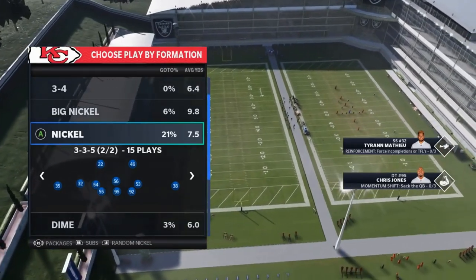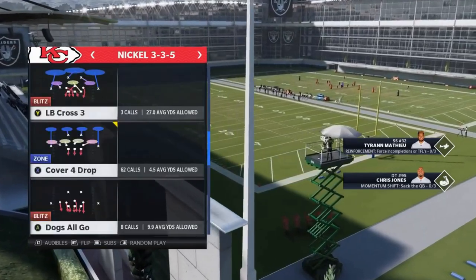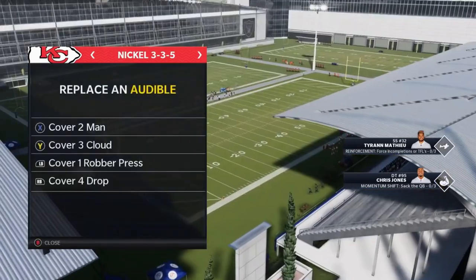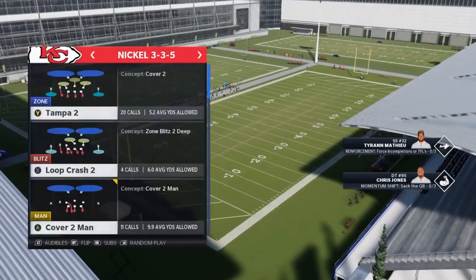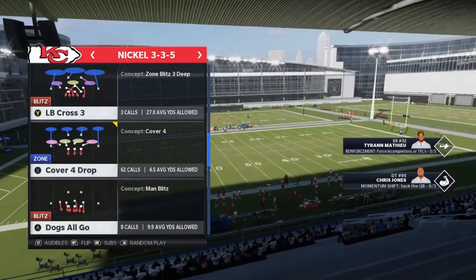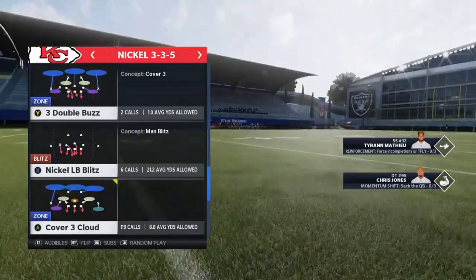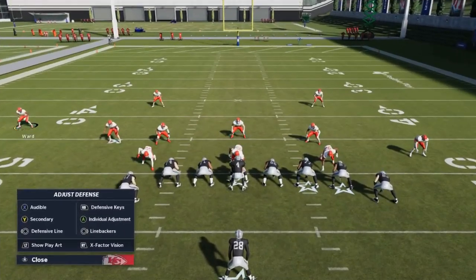Let's get right into the video. I already set up my audibles. I keep a Cover Two Man in my back pocket always. I also like to use the Cover One Contained Spy. The two main plays I use the most are the Cover Four Drop, which is probably the best run defense out of this formation, and the best pass defense, the Cover Three Cloud.